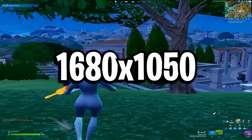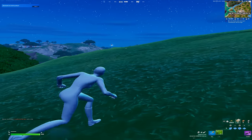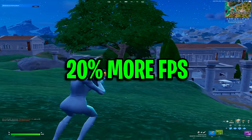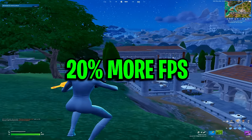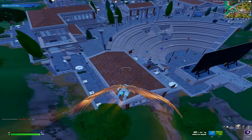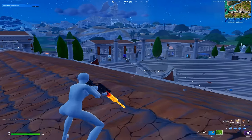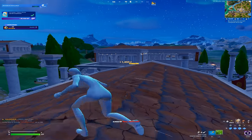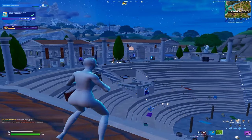Next, we've got 1680x1050. This is a very OG stretched resolution that a lot of you will remember. I think this boosts your FPS by around 20%, which is obviously very nice — and if you're on a low-end PC, that can make a huge difference. It's one of those resolutions you should try out if you want a bit better aim. The quality doesn't look too bad, the FOV is not too bad, and you get an FPS boost.